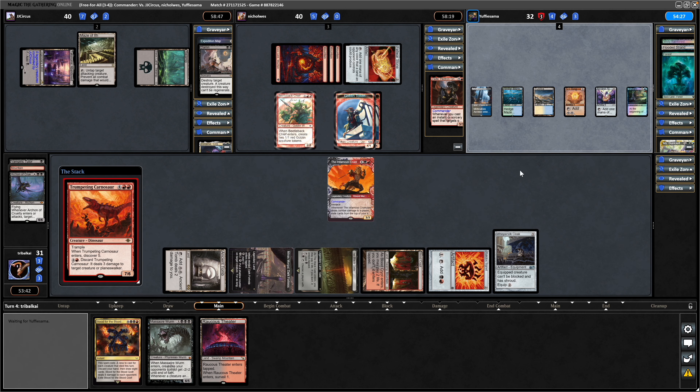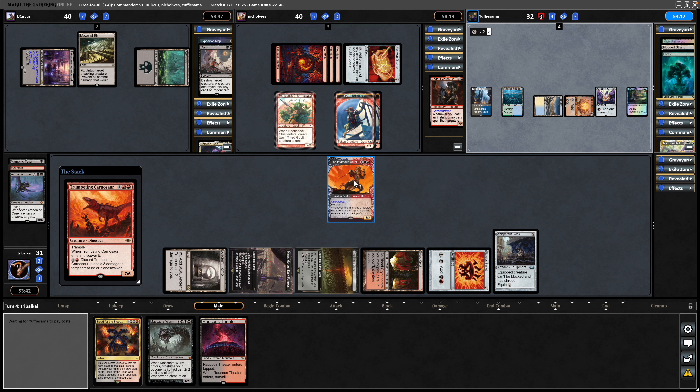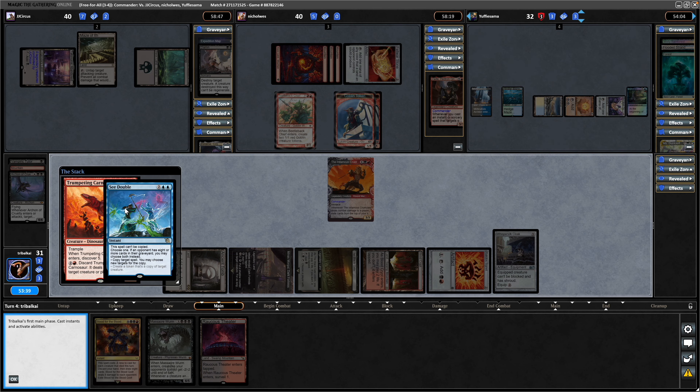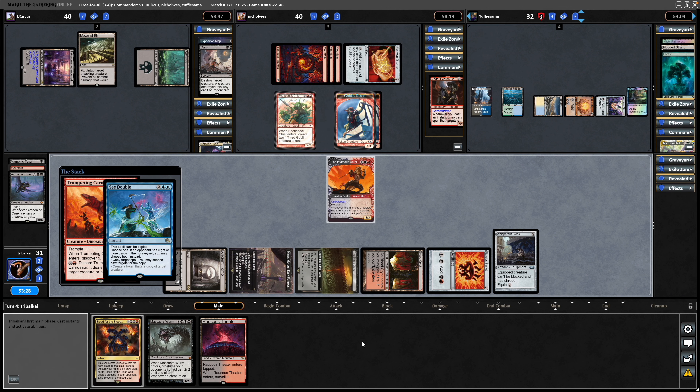You do cast with the infamous Cruel Claw, which is noteworthy — you get cast triggers and it does mean opponents can go for counter magic onto whatever you Cascade into. There's a Twincast — this spell can't be copied, copy a target spell, you may choose new targets for the copy. Keeps things interesting, so he gets a Trumpeting Carnosaur of his own.